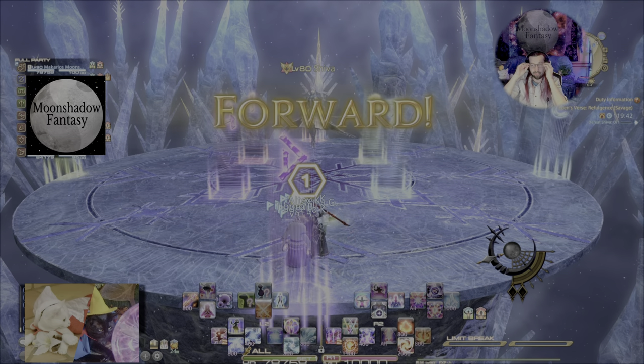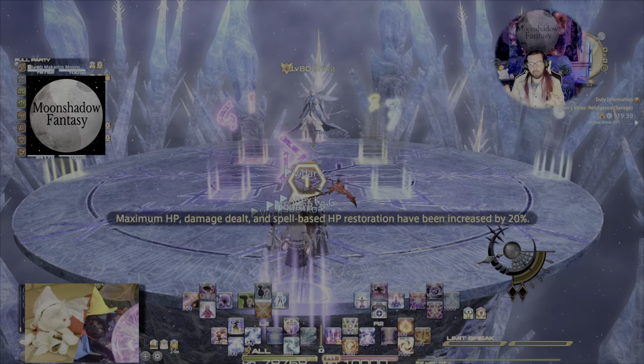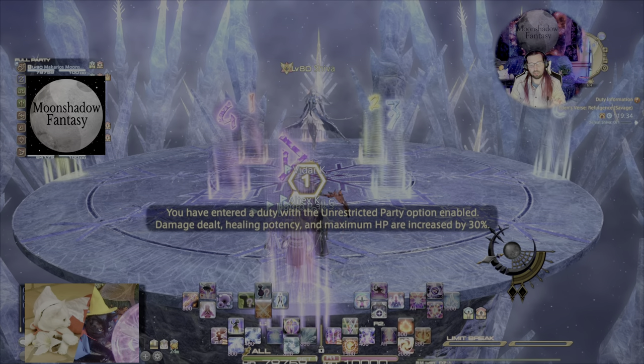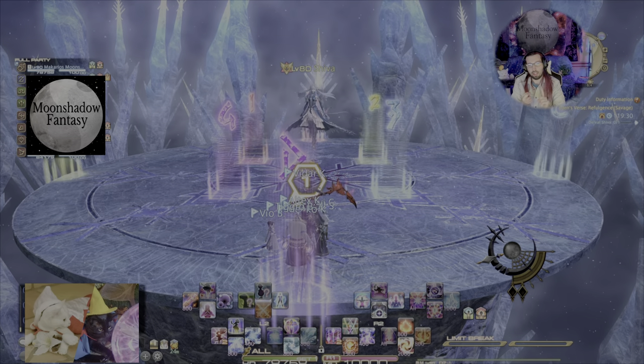Well met everyone, Manka here. The very first thing you want to do is separate your party into two teams with a healer on each. We do only have one tank, but it's very important to have two teams because you're going to need them for the pushback, the add phase, and Ackmort.